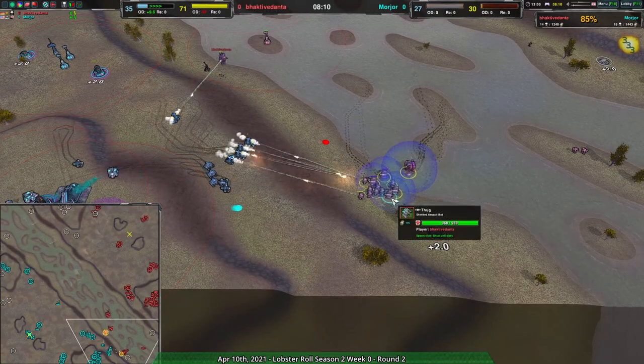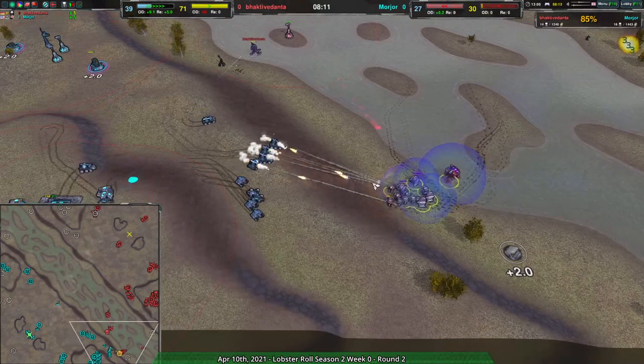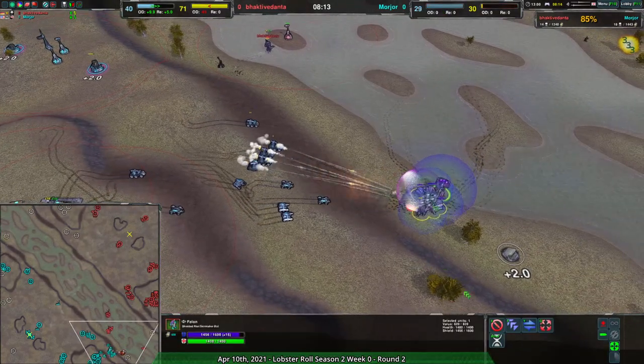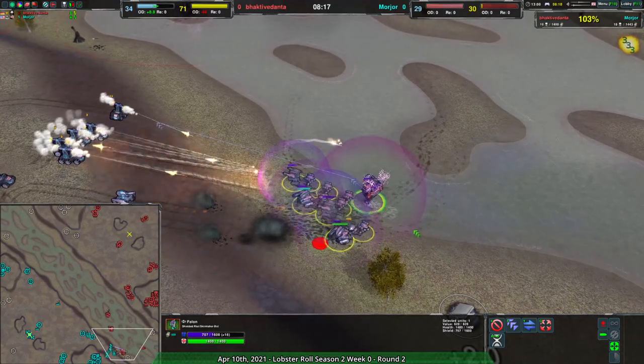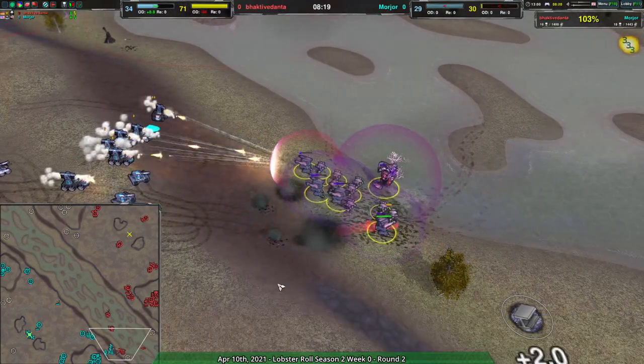Morzor comes in with a Felon — not the nerfed Felon, to be honest, though it is nerfed in a way: uses a bit more shield but attacks slower, so the shield kind of lasts longer.